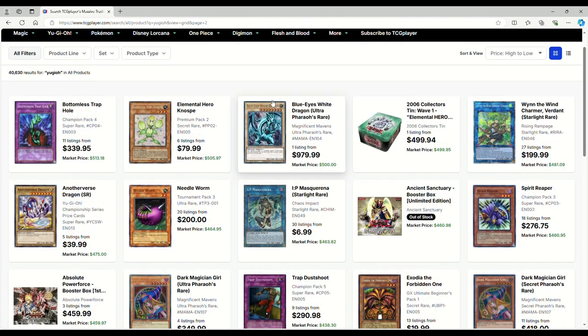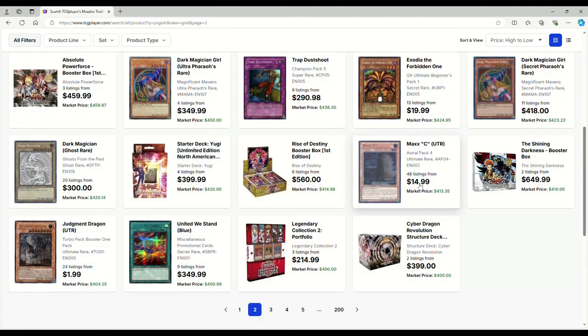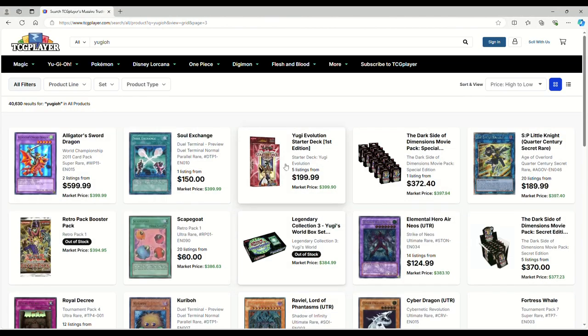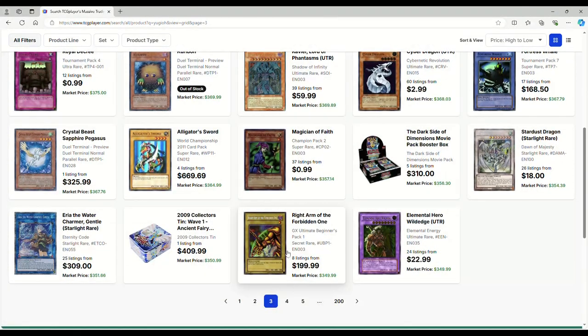$776 for a Phantom Rage case — that wouldn't be a bad purchase as an investment to hold on to. Blue Eyes Pharaoh's Rares got bought out — this is $980, and that's not worth the investment. Needle Worm is $200. OG Exodia Ultimate Beginner's Pack — that's probably damaged at $20. $15 on that Max C is either an OCG listing or a really damaged one. $418 for the Dark Magician Girl Secret Rare. Unfortunately there are a lot of OCG listings coming into the market, so things are very much skewed. $600 for an Alligator Sword — absolutely not. Karibow got bought out; someone wasted their money. Right Arm of the Forbidden One GX Beginner's Pack is $200 — if you want to play Exodia in style and don't want the Starlights, you've got to go for the Ultimate Beginner's Packs.